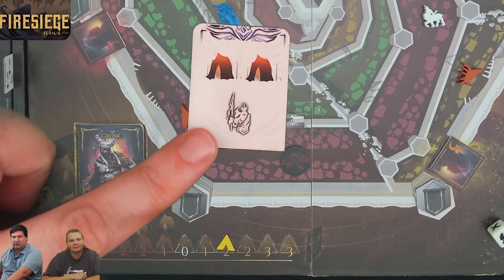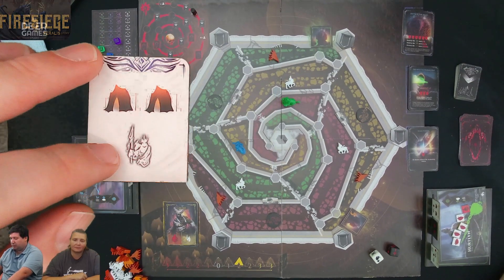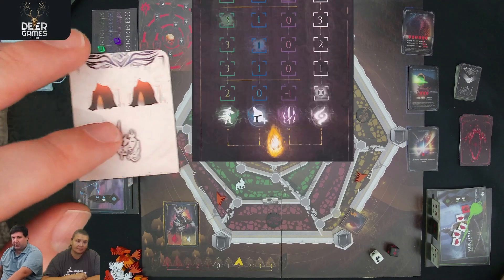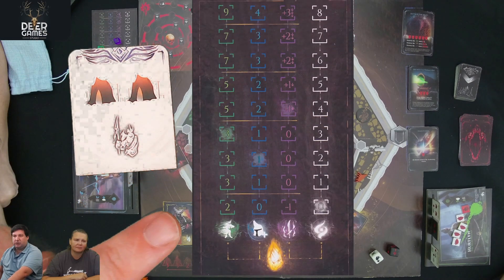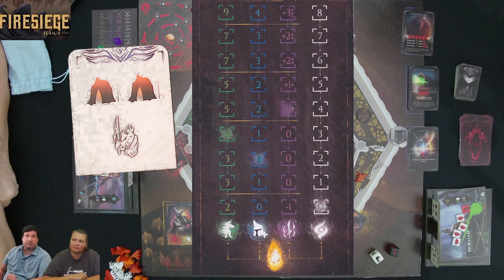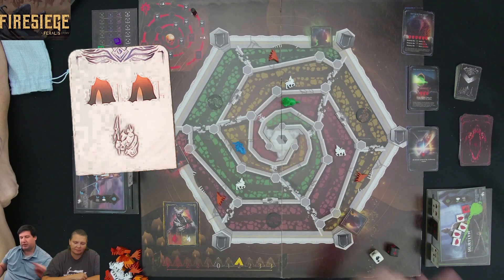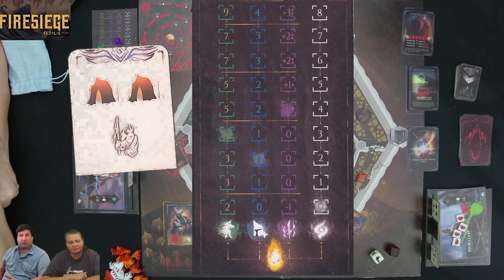Kim wants to move her character one, two, three spaces. Now that she's resolved the good side, she has to resolve the other side: two power-ups to distribute on the tracks. She wants to increase the attack track. If you can top those tracks, you'll get your flip into the other mode.